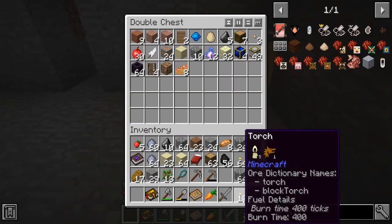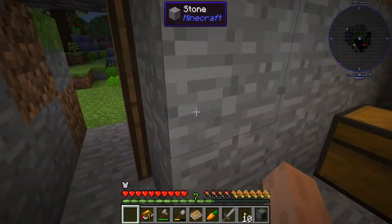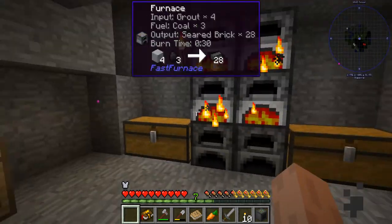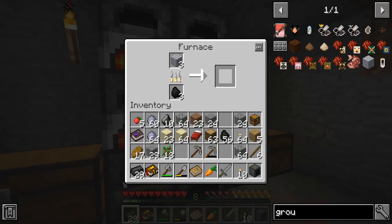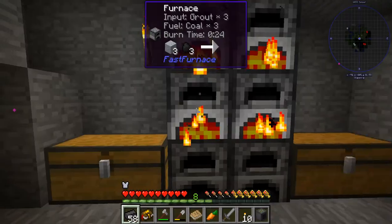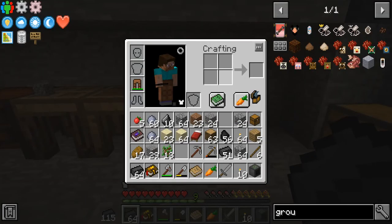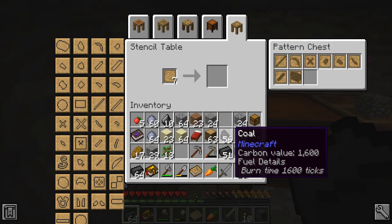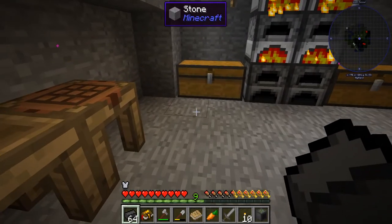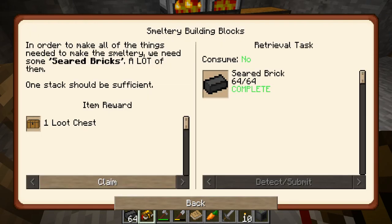Let's go ahead and claim these loot chests. We completely finished this branch of the quest tree already for Tinker's Construct. Let's go ahead and claim that. Ender offset wand — I have no clue what that is or what it does. Almost two stacks done with that. So if we check our quest book here, it gave us the seared brick.